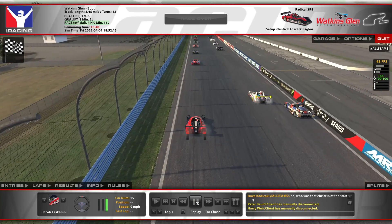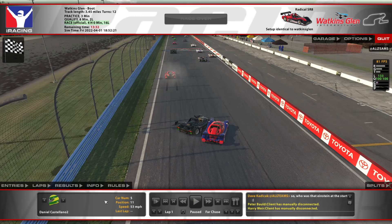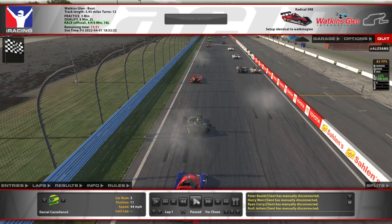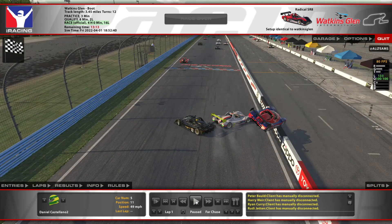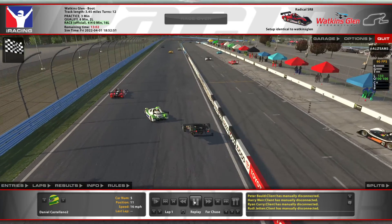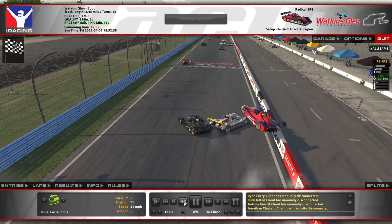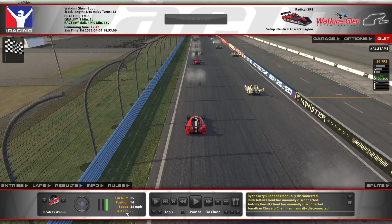Let's go back and watch the start again from the rest of my perspective because that was just crazy. Watch the 23 go blasting on by — then all of a sudden the five just drops the clutch a little too quick, spins tires, loses it, and spins right out into the two. The eight comes flying and drills the two, sends him flying in the air, two is bouncing all over the track, a couple guys piling through, people losing it, and then all of a sudden the five rolls back and drills the twelve and gets flipped over.